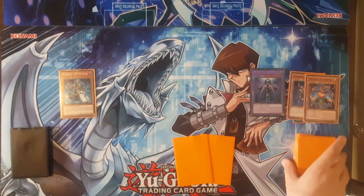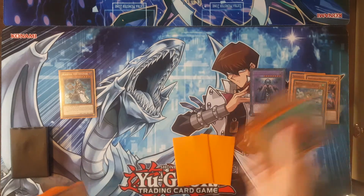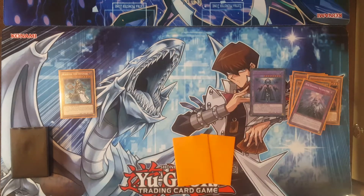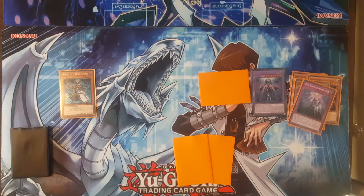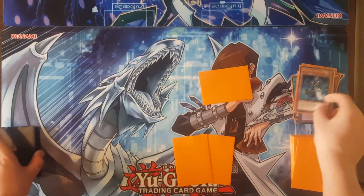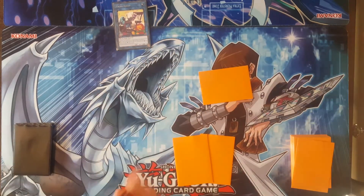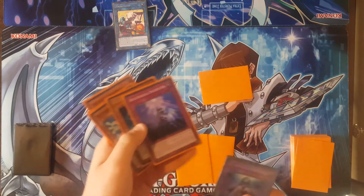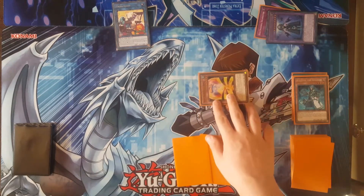Now you're going to get Skullmata and Construct's effects: first sending ReShadol Wendy, and then sending ReShadol Incarnation. Now you'll get ReShadol Wendy's effect to set El Shadol Ariel to your field. Next, you can activate the effect of ReShadol Incarnation, banishing it along with El Shadol Construct to flip up El Shadol Ariel.